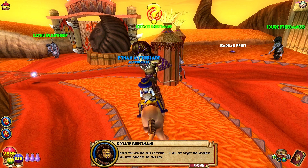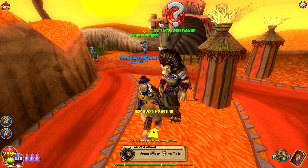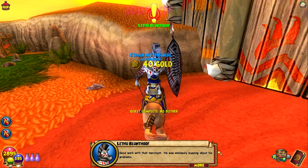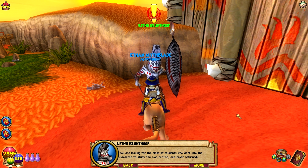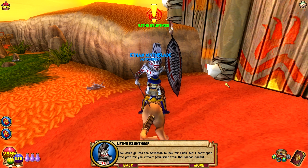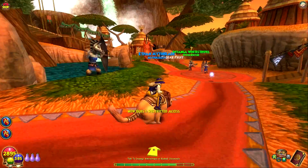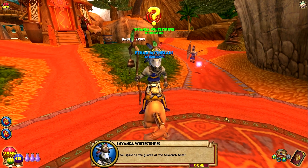We return the goods to the merchant who calls us the soul of virtue. Blunthoof acknowledges the merchant was telling the truth and commends our good work. He confirms we're looking for the class of students who went into the savannah to study lion culture and never returned. He can't open the gate without permission from the Baobab Council, so we're sent back to In Yonga. In Yonga says the council is torn by petty arguments and personal agendas — similar prelude drums vibe to Azteca, keep that in mind.